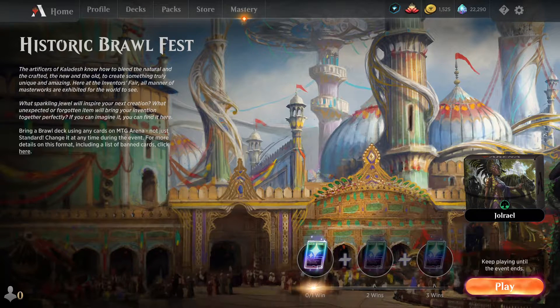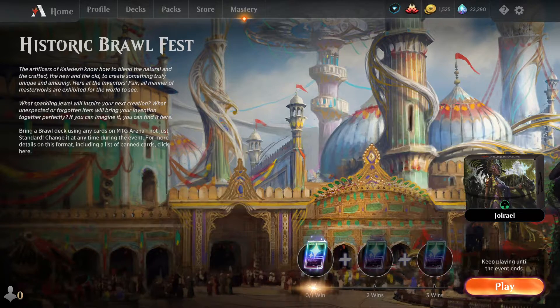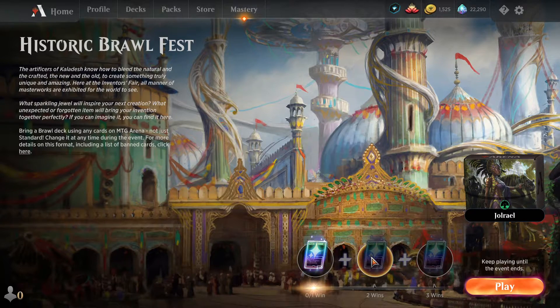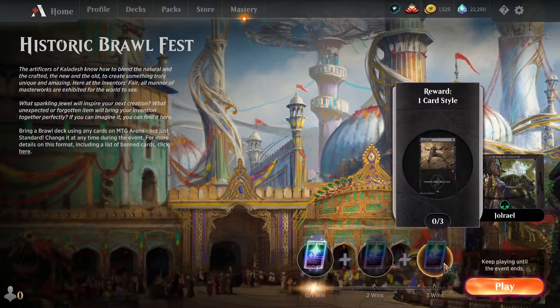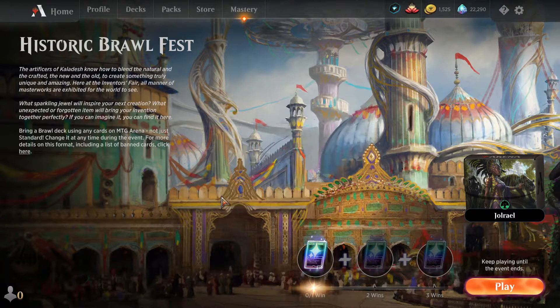Hey everybody, it's Gamadex, and welcome back to some more Magic Arena. Today we have the start of the Historic Brawl Fest — a week-long event for 2,500 gold or 500 gems. Everybody gets to play Historic Brawl to their heart's content. You do get some prizes for the first, second, and third wins: full art FNM promo card styles of Servo Exhibition, Renegade Rallier, and Fatal Push. Fatal Push is probably going to be the most sought-after out of these three.